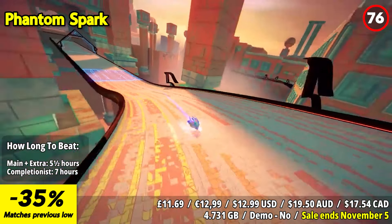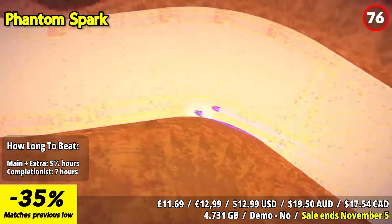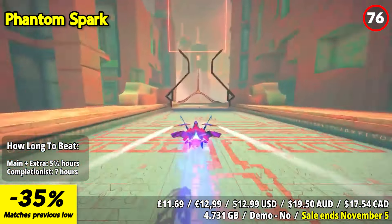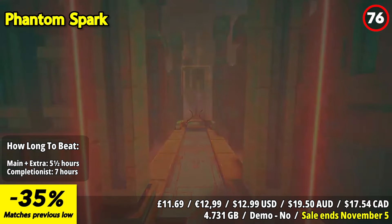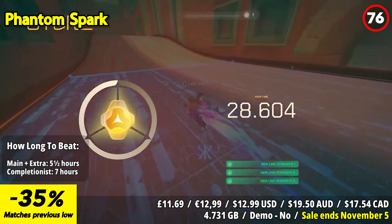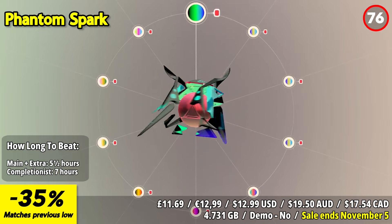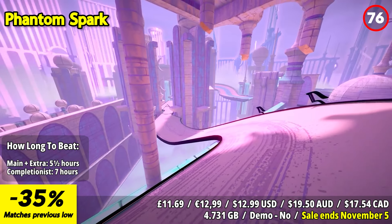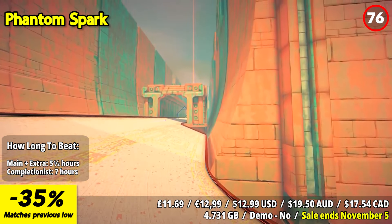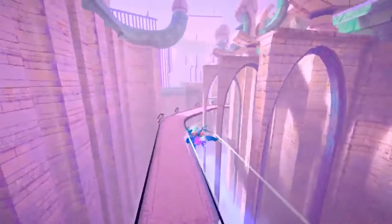Phantom Spark delivers a high-speed racing experience that pushes your precision and skill to the limit. Race against time in a series of intense time trial challenges across three visually striking domains filled with otherworldly architecture. As you take on each course, you'll be driven to beat the domain champions, who not only act as opponents but also guide you toward faster times and new ship unlocks. With instant restart and ghost opponents showing you the best racing lines, every fraction of a second counts.